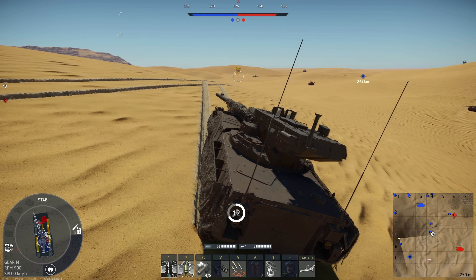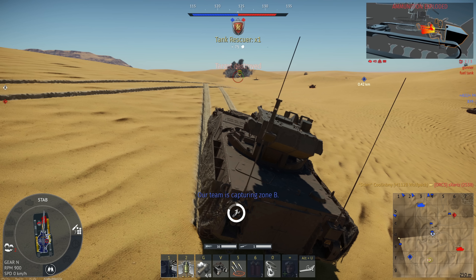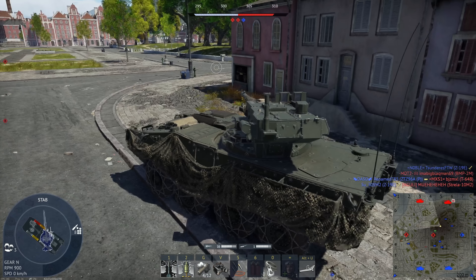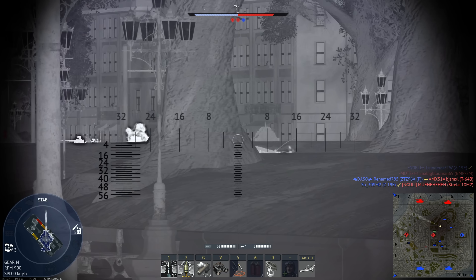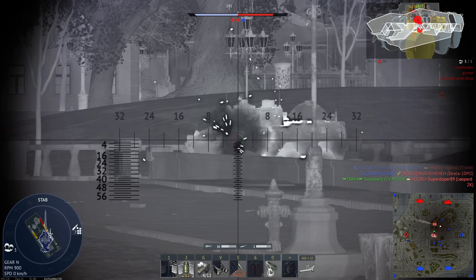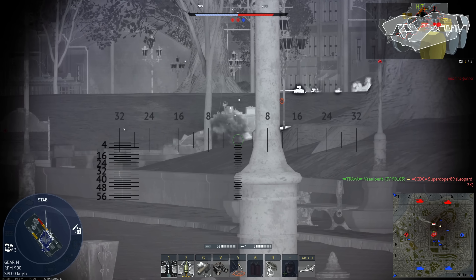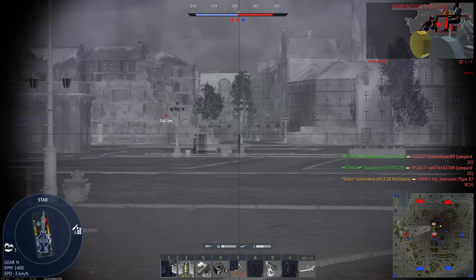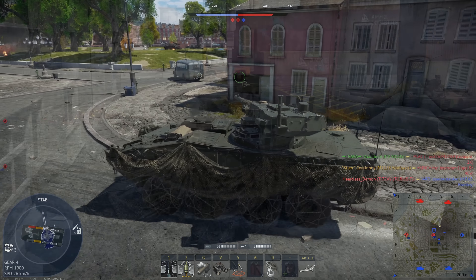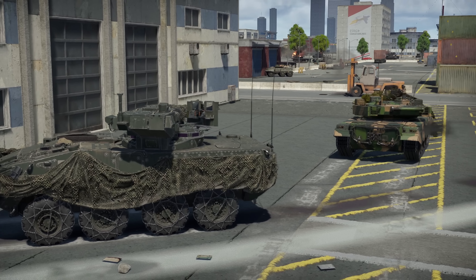For its weaknesses: first, it has poor armor all around — just 12 millimeters covering every side, with 25.4 millimeters of MEXAS 2 and MEXAS 2C armor covering around 85% of the hull. There are still large portions, particularly at the rear, that lack that additional armor and are thus vulnerable to HMG fire. Second, though not an outright weakness, it lacks the M900 shell that the regular tech tree Striker receives, though the Wolfpack does have a 0.3 lower BR because of this.